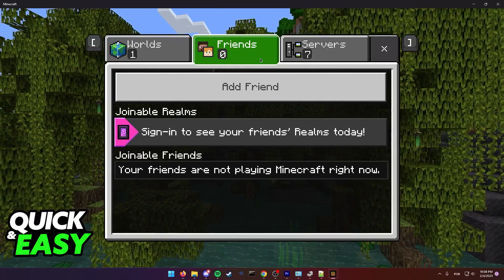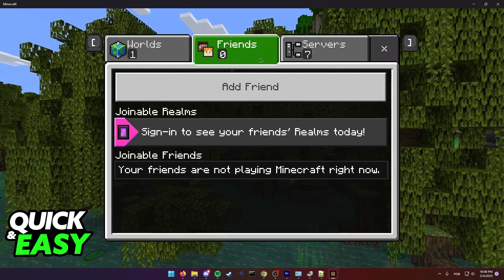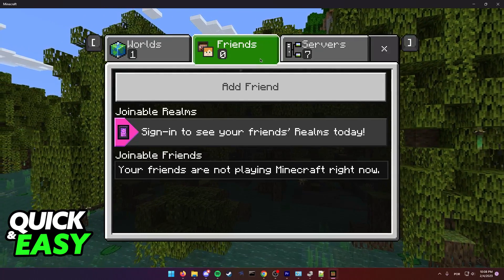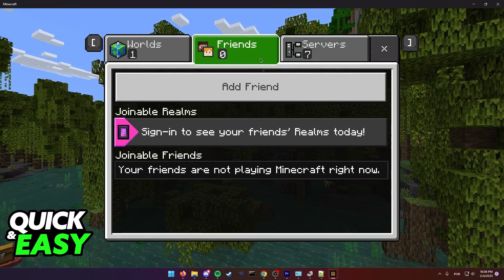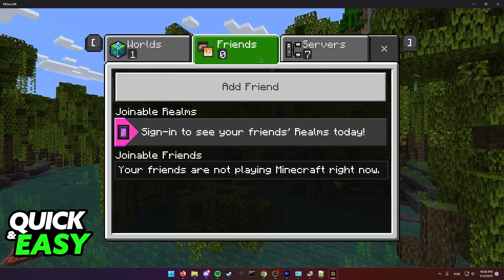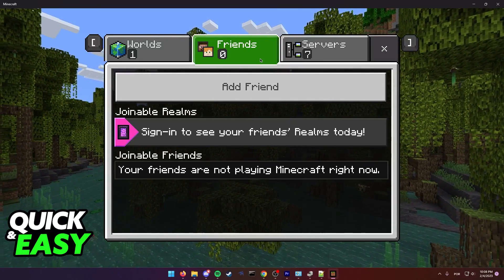As soon as they exit and you try to log in, you should be able to load into the world as usual. All you have to do is make sure your friend spawns in and renders the spawn chunks around your base or home, and after that you will be able to join and skip the building terrain screen.